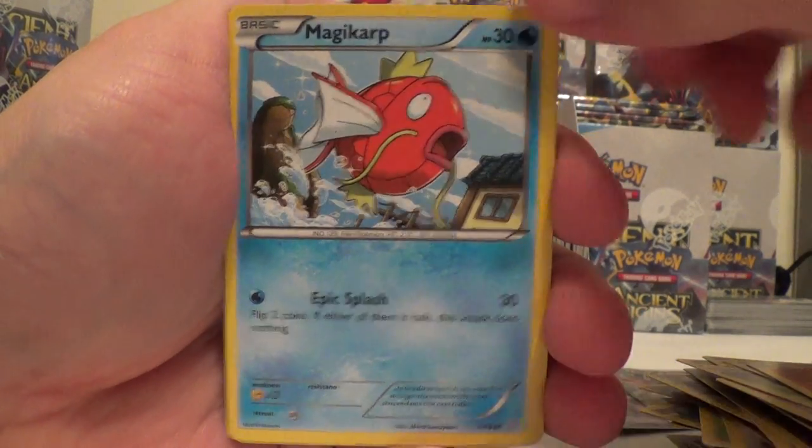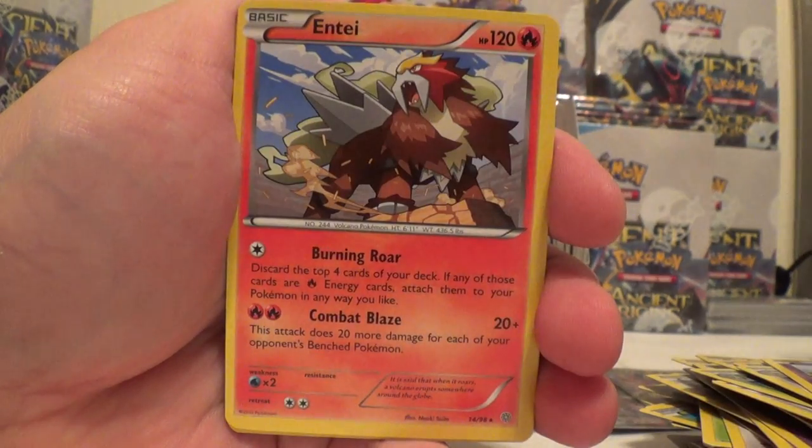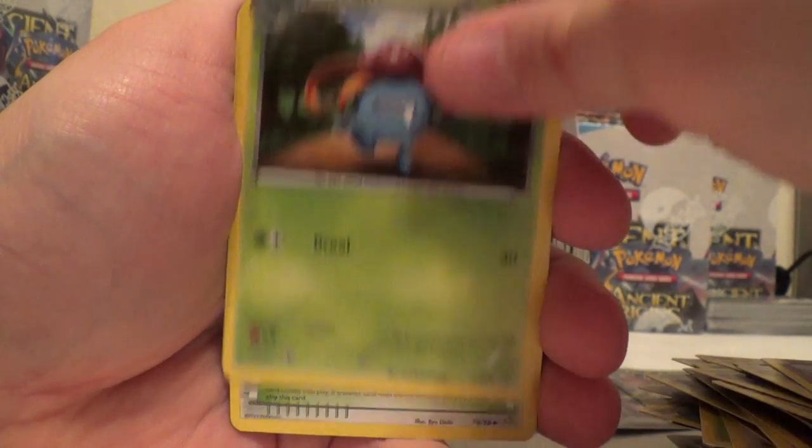Spinarak, Larvesta, Magikarp, Persian, Baltoy, Reverse Registeel, and an Entei. Gloom, Forest of Giant Plants, and Vespiquen.